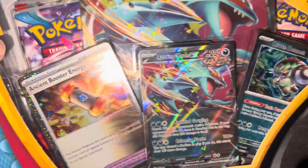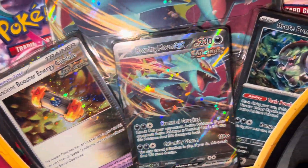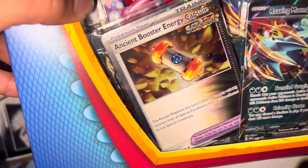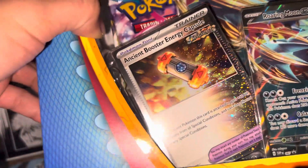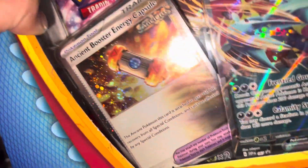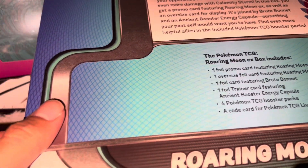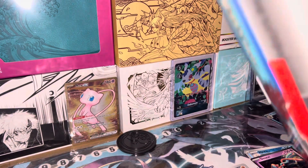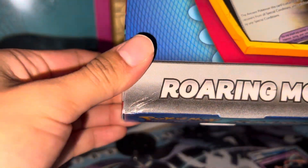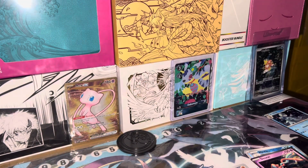Okay, let's get this thing — Roaring Moon! We got promos: Fruit Bonnet, Roaring Moon EX, and an Ancient Booster Energy Capsule with the swirl! Swirl, swirl, swirl, swirl! Back of the art, back of the box — some art. Look at that — the thing's destroyed. Okay, let's get this jumbo promo out of here.